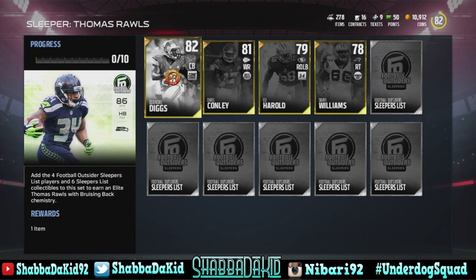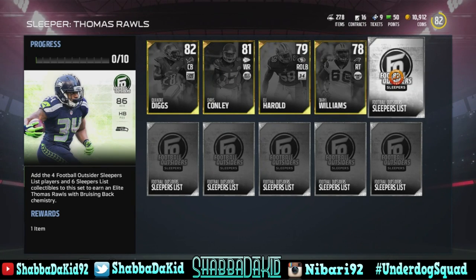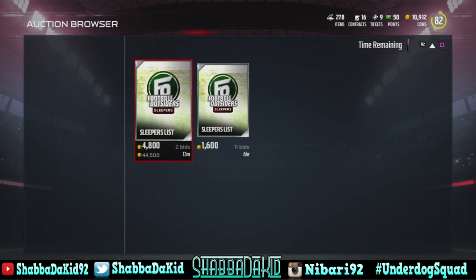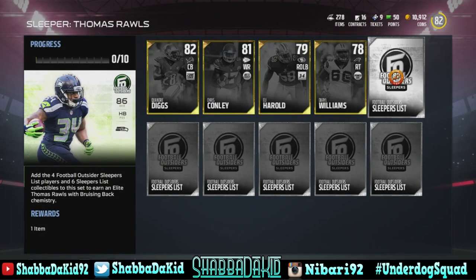You got Quandre Diggs, Chris Conley, Eli Harrell, Darryl Williams, and then there are also these things called sleeper lists that you gotta add into the sets now — it's not just the players, you gotta add these too. They're looking pretty expensive.